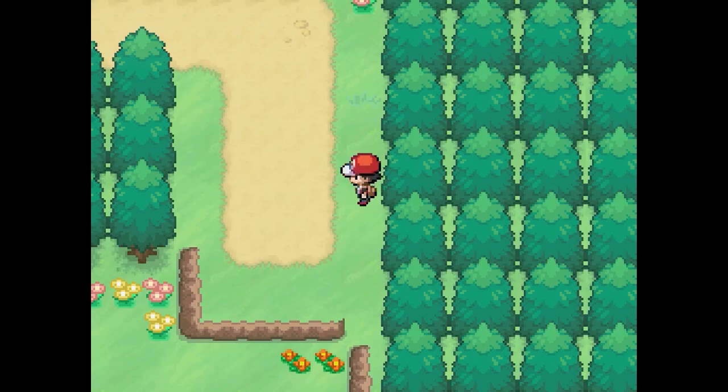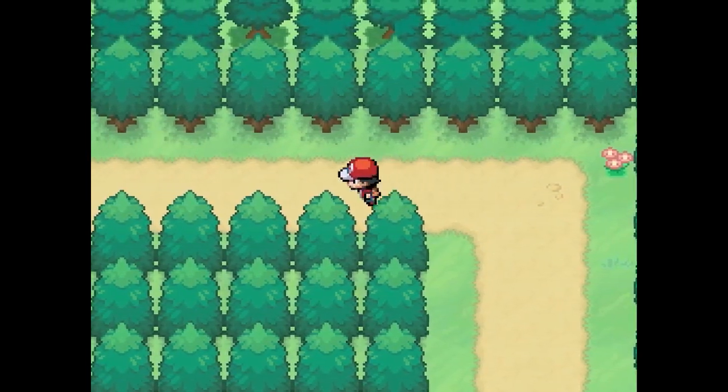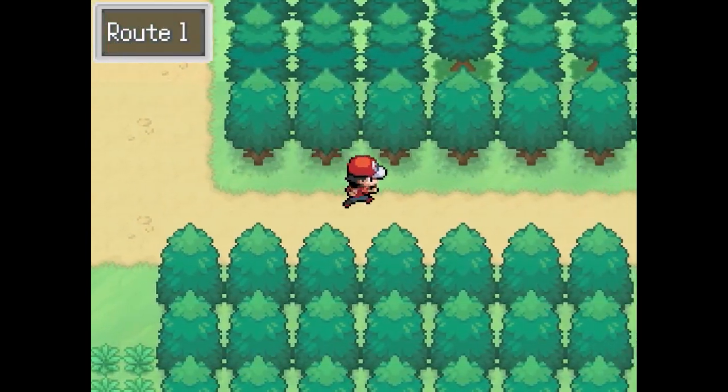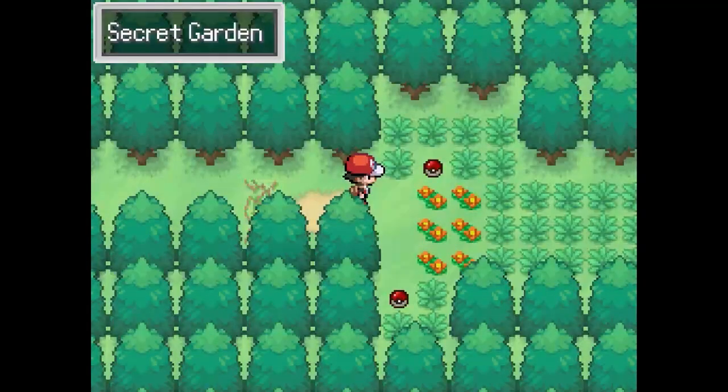After that you should be able to go back to the route on the way to Palletown down here. You can see we have Viridian City right up here, and you go down here. The reason why I couldn't find it is because it's literally hidden — it's a secret garden.